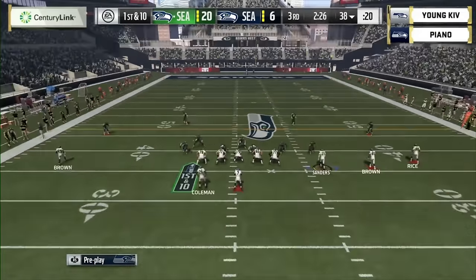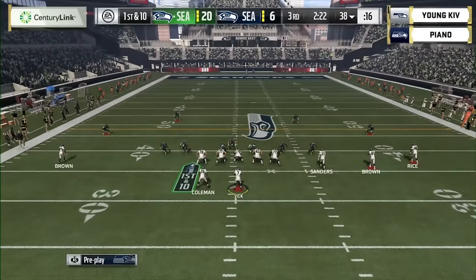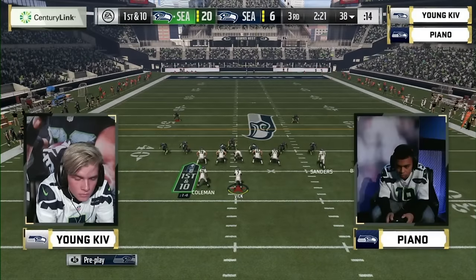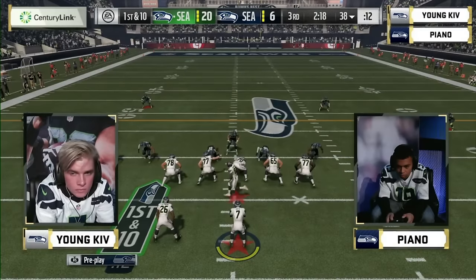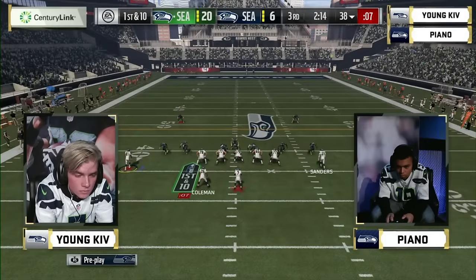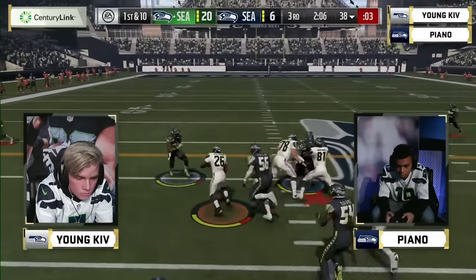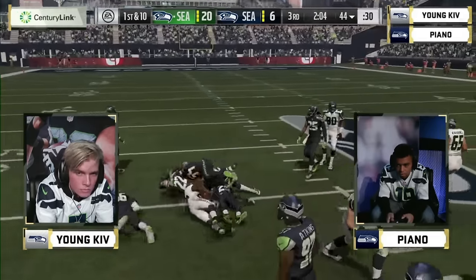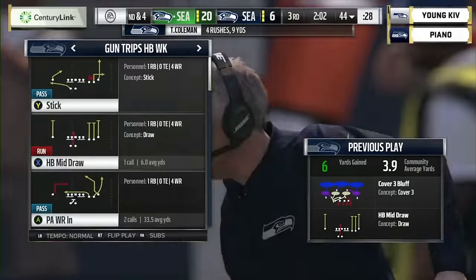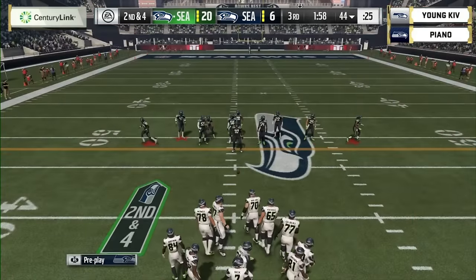First and ten for Kev. Piano in the dark blues with Mike Vick in the gun, twins right and twins left. A motion to the right and it's a running play — good job bouncing it up on the inside for a gain of six. The Seahawks have so many uniform combinations — my favorite has got to be those color rush green ones. Pretty sick. But we're going with white and blue today.